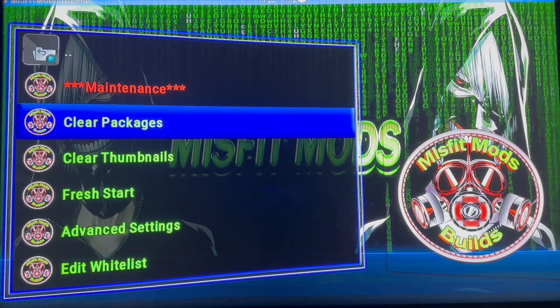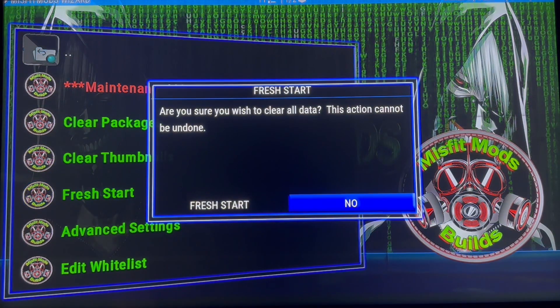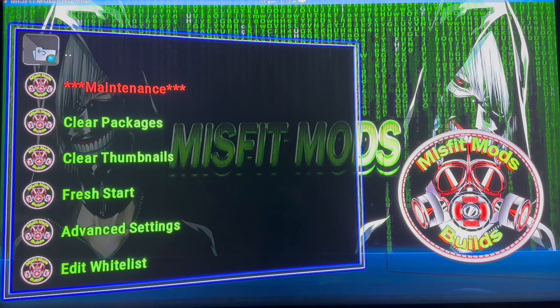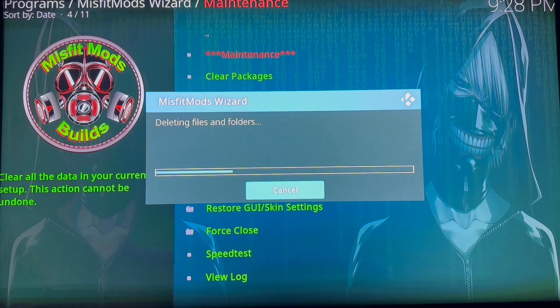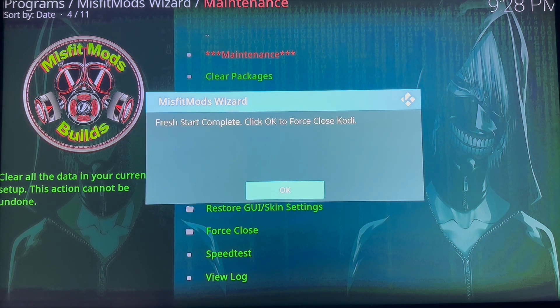Then go down to Fresh Start and click into there. This will clear all the data — click on Press Start. This will delete all your files and take you back to basically the basic Kodi application with no builds.